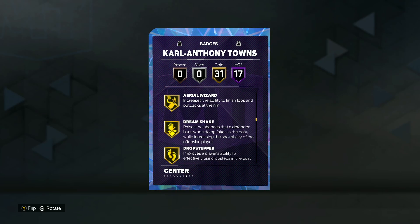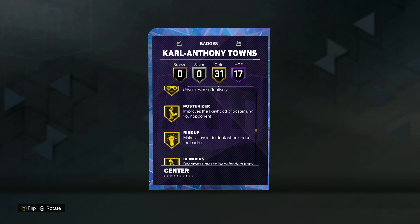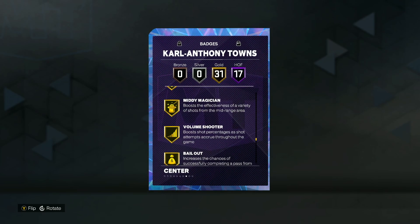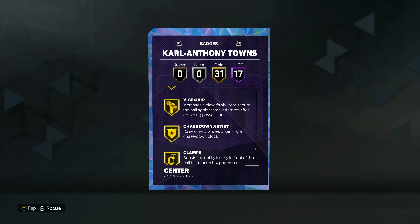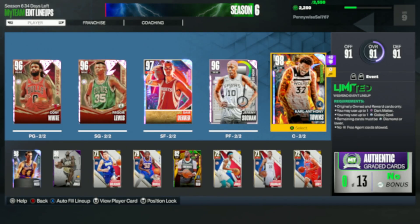Brick Wall. He also has 31 gold badges including Fast Twitch, Slithery Finisher, Giant Slayer, Limitless Takeoff, Rise Up, Blinders, Comeback Kid, Green Machine, Bailout, Breakstarter, Dimer, Needle Threader, Unpluckable, Chase Down Artist, Clamps, Glove Interceptor, Menace, Off Ball Pest, and Rebound Chaser.